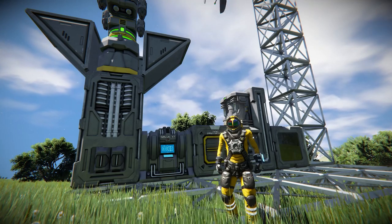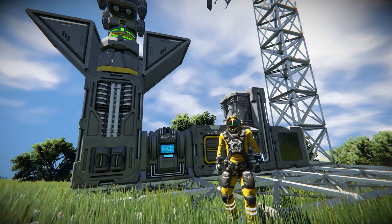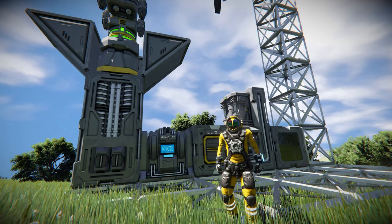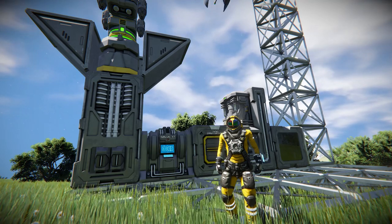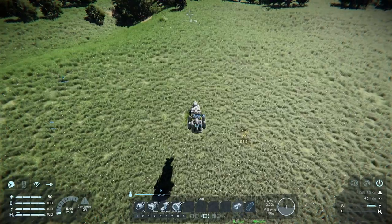Hello my fellow engineers. Today's episode will be mainly focused on preparations for the next episode, where our aim will be to build ourselves a first functional space explorer. To be able to refine some of the needed resources, we have to improve our current base — this means more power supply, a decent battery, a better refiner and assembler, and while we're at it, a med bay.